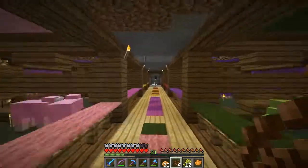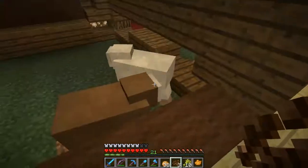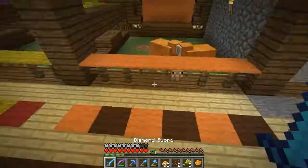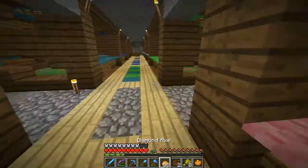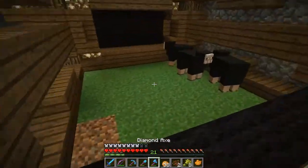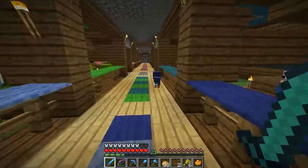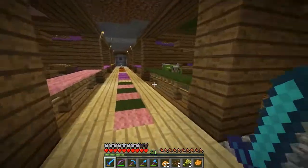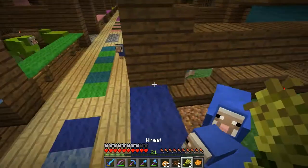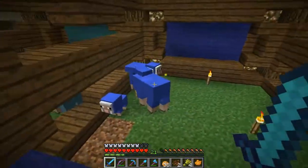And then we are sort of done with the sheep farm. I've still got to do this one and the ceiling and some other stuff, but it's mostly done. There we go — they can breed. Anyone on the server who wants to use the sheep farm, feel free. I'm going to keep breeding the sheep for a bit so we have more of them. Wait — do not tell me that one has escaped the pen. That's the blue sheep — how did he escape?